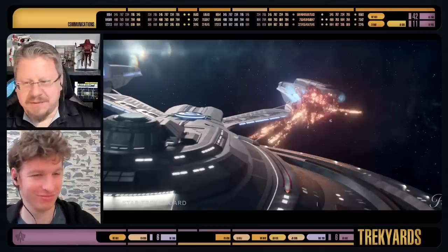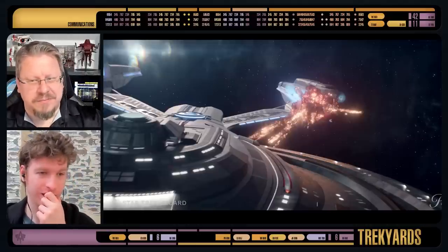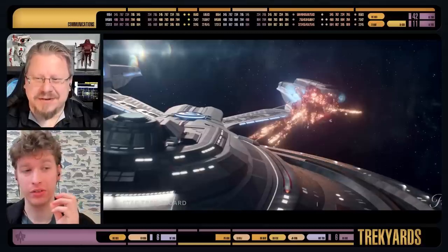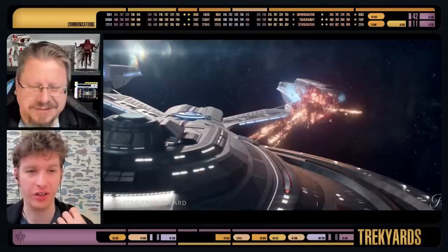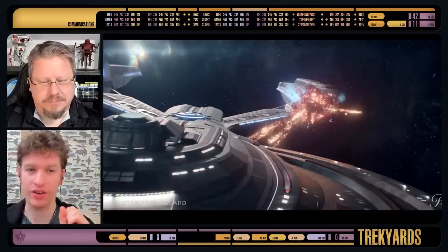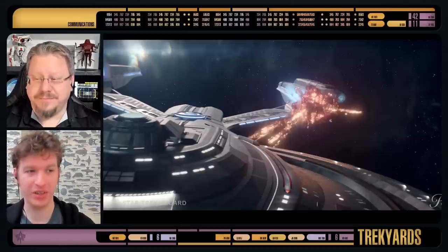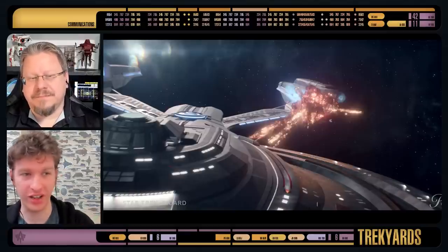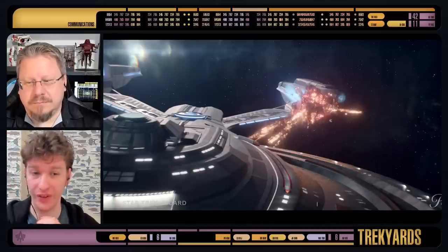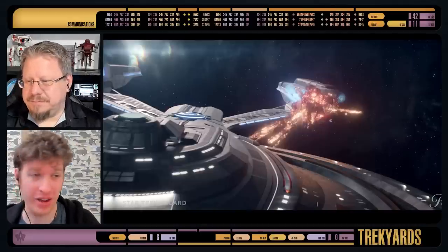Some people mentioned sabotage, which could be the case, but the bussard collector is a weird thing to go for because it's basically just a big hydrogen scoop. It's one of the least important systems on the ship, and there's another one on the other side. You could argue it's flammable and blowable — maybe you could force the area to have particles that are more dangerous so when it pulls them in it can explode. The odd thing is many of the ship's lights go on and off after the explosion, so it feels like a ship-wide boom from such a minute thing. Maybe there are internal battles happening.